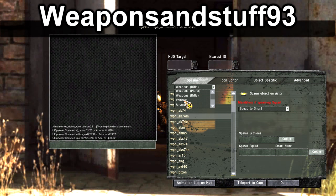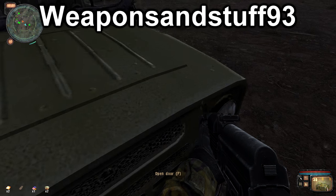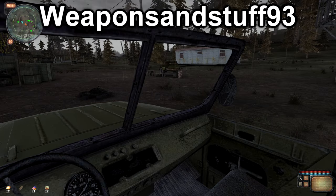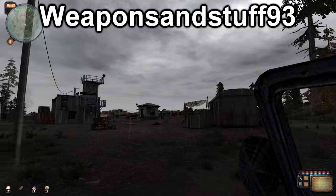Now I'm going to show you how to spawn in a vehicle. Basically press Ctrl+S, go to the vehicle section, and spawn in the vehicle you want. Some work better than others but all of them are very buggy — you can see the front bumper falling off here. You have to get close to the door and press F to get in.